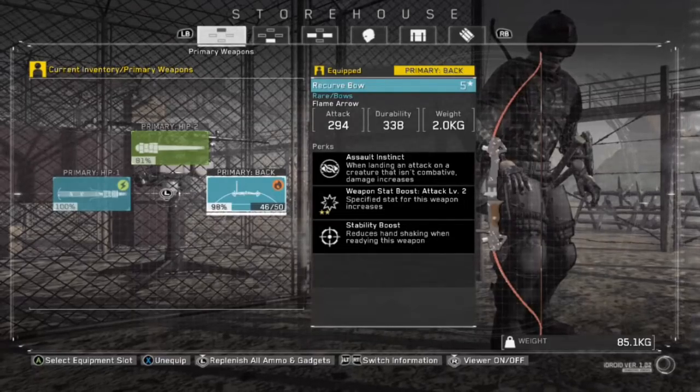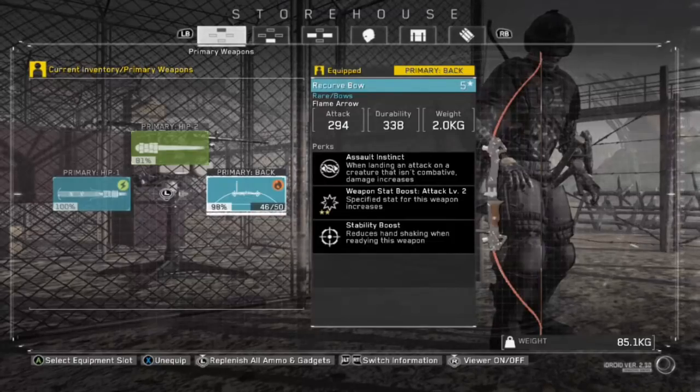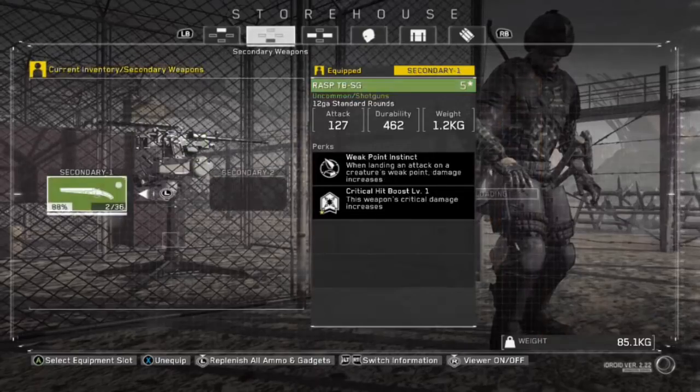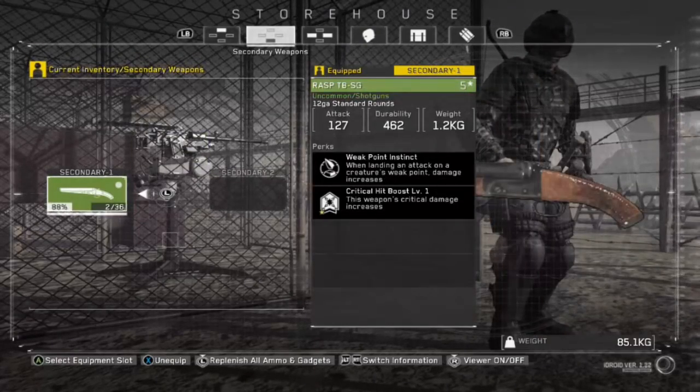So next is the bow. You specifically want fire arrows for your bow. That's what I call crowd control. So left to right, the electric bat is for clearing elements.